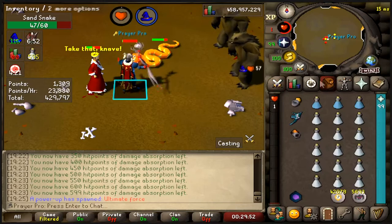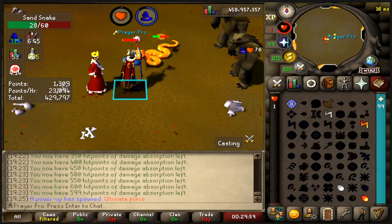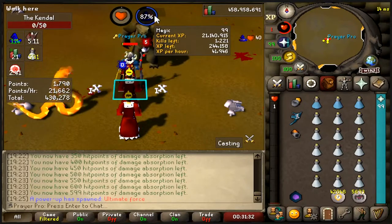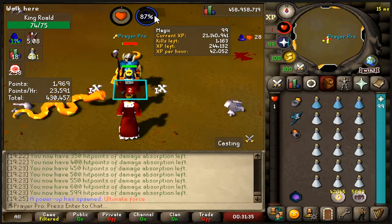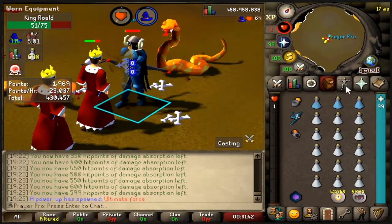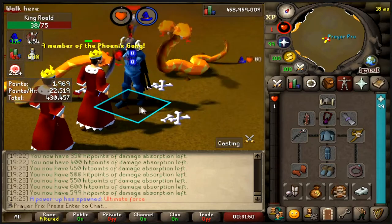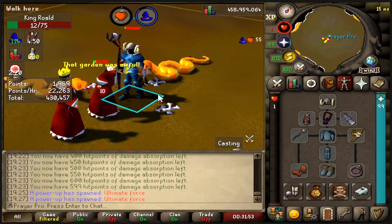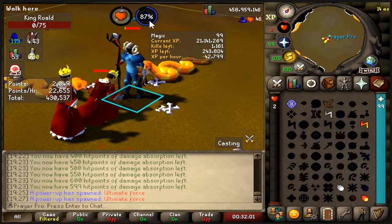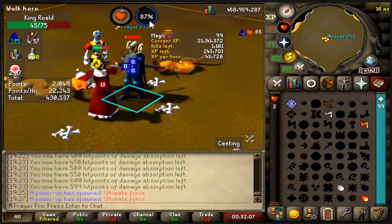We should also quickly show the chaos gauntlet method for NMZ since most viewers are lower level. A few minutes in we average about 42-44k XP per hour. You can upgrade where you see fit, but remember defense is the priority here - you don't want to get hit at all. Even on a spell requiring only level 35 magic, this is very decent for low levels, averaging 44k per hour.